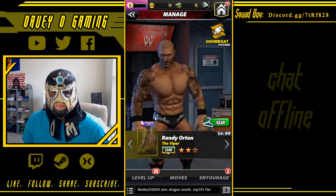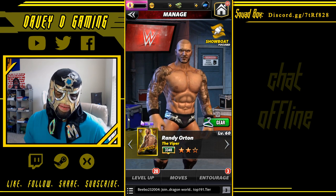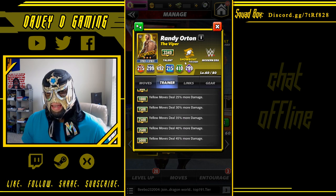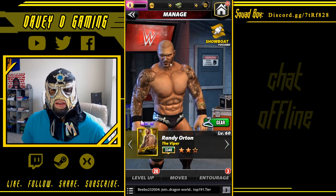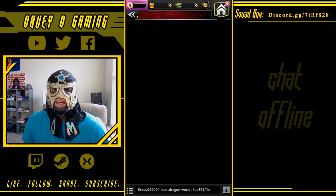RKO to 4-star bronze. Either 5k for yellow move damage — I'm sure I have somebody that needs yellow move damage — or 4-star bronze, but that's so far in the future it's negligible.